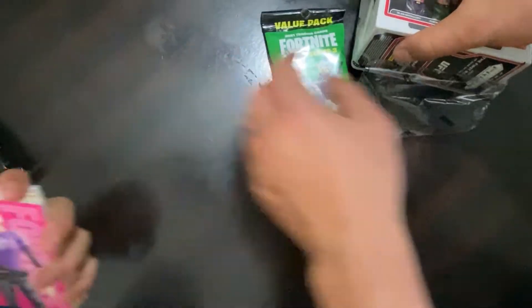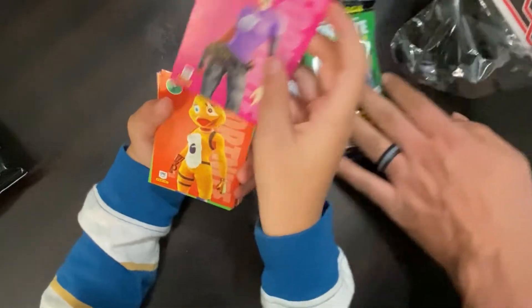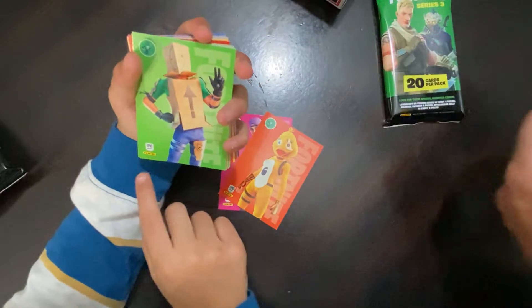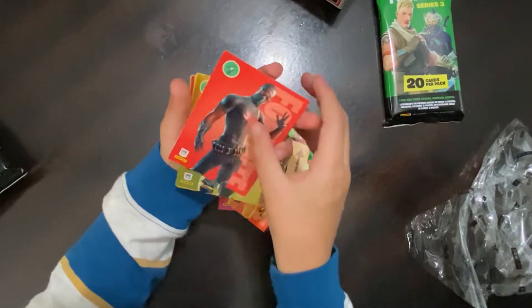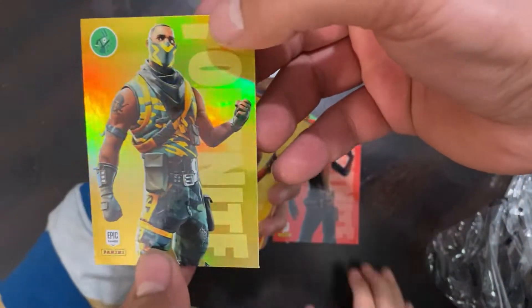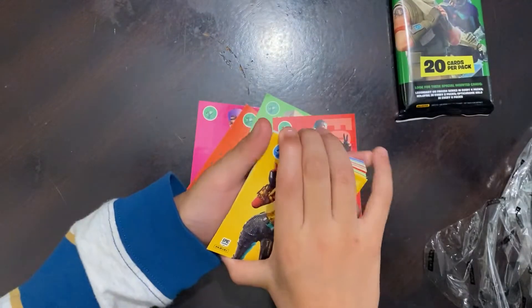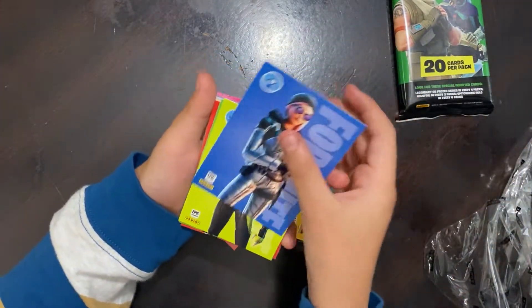Let's see what we got out of the first Fortnite value pack. I see something gold — this is a guy in the item shop, I'm not sure if he's still in there. Knockout uncommon outfit number 13 Fortnite — that's a pretty looking card, almost a hit right there. First hit on the first pack, love to see it.